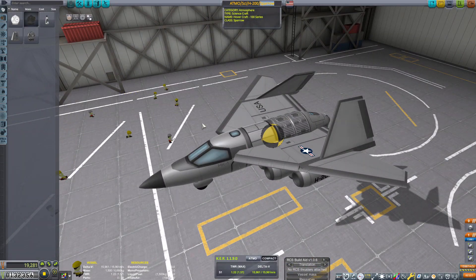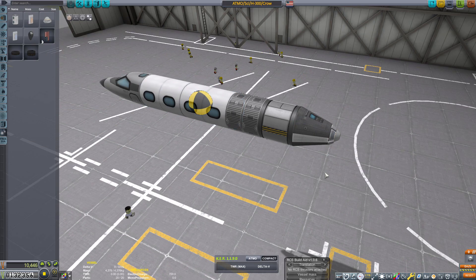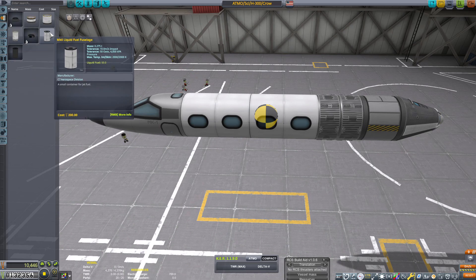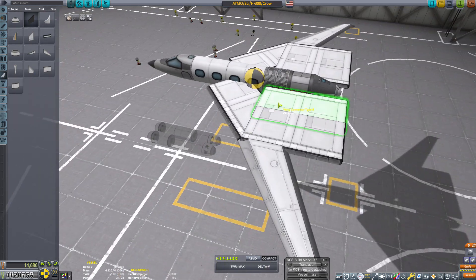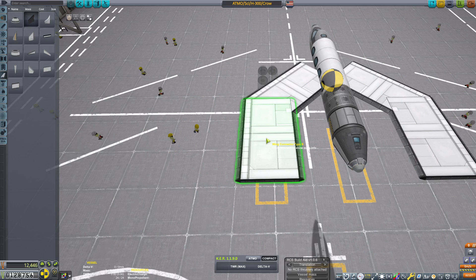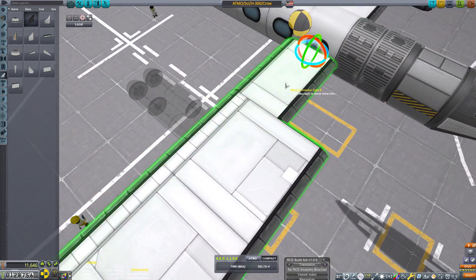Hello everyone, and welcome back to another Kerbal Space Program video — hard mode, 10% science mode. In this video we still have some science left over on Kerbin that we need to go ahead and find. The problem is that most of the science is pretty much taken up around the Kerbal Space Center, so whatever science is left over is far away.